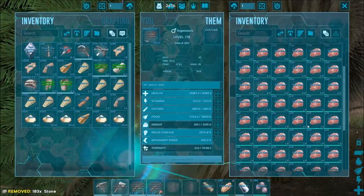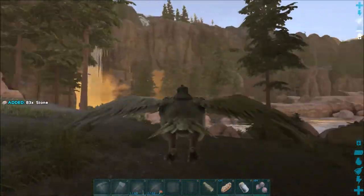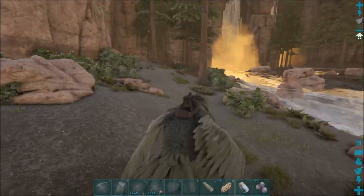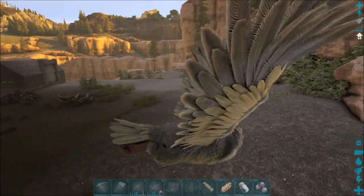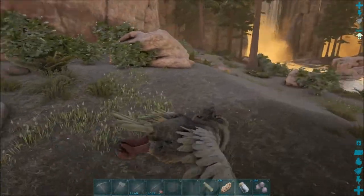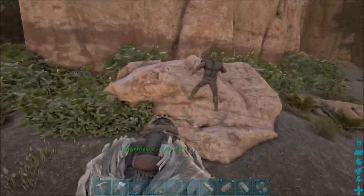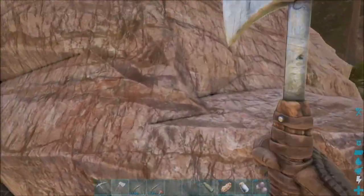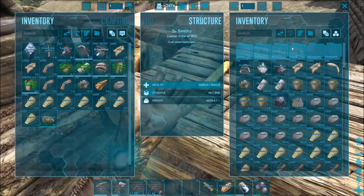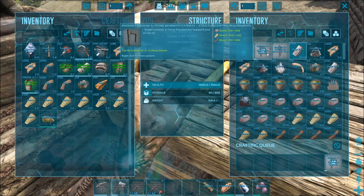I'm getting a lot of sand up here — stop giving me sand, I don't want sand. I'll get the behemoth gate crafted up and done, figure out exactly where I want to place it, and we'll come back and place it. Then I'll start working on the fence foundations, putting them down where I want them. So I will gather up all the materials and I'll be right back. Okay, I got everything gathered now so we can go ahead and construct all this — we'll do a behemoth gate.